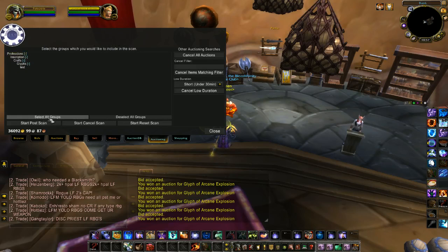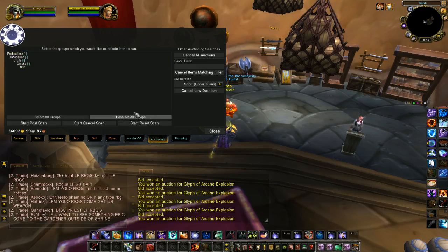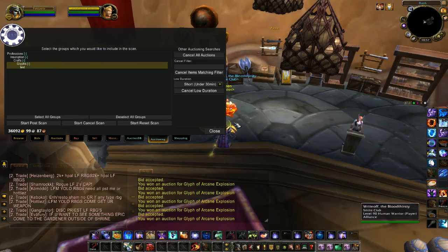When you first open this tab all groups will be selected by default, but you can deselect them all and just do specific groups. Anyway, I hope this was helpful — don't forget to subscribe and I'll have some more videos coming soon.